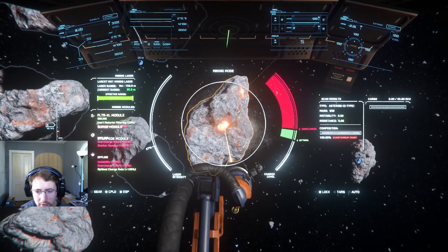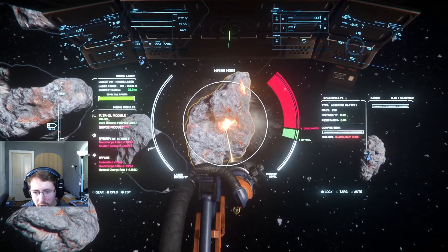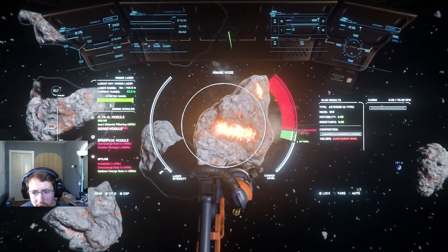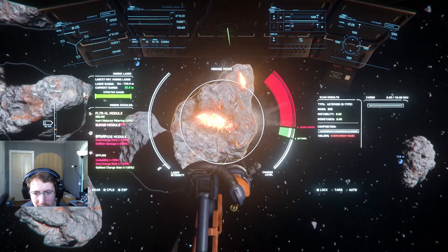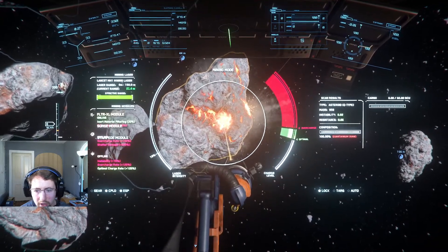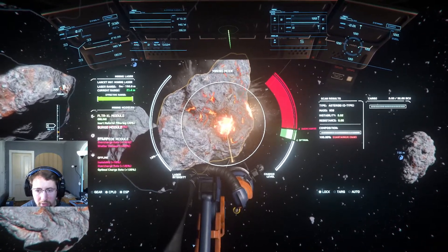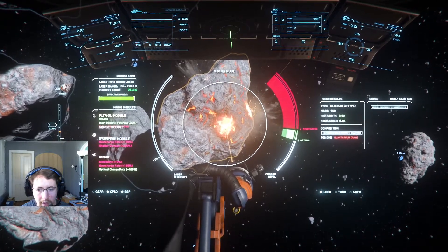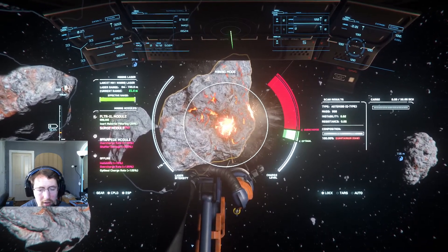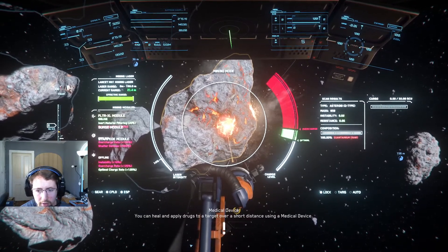One tip I've learned recently: if you mine on the fault lines, you'll start to see lines pop up on the cracks. If you mine on those, you actually get a much better power input to the rock and a much better crack, as far as the actual percentages in each shard. That way you can crack out Quantanium in one area and other materials in another shard.